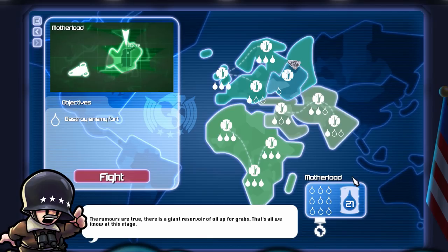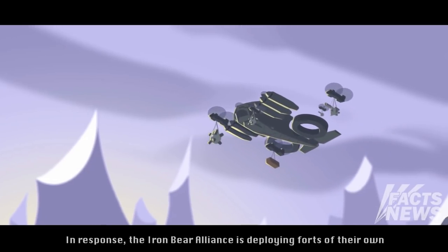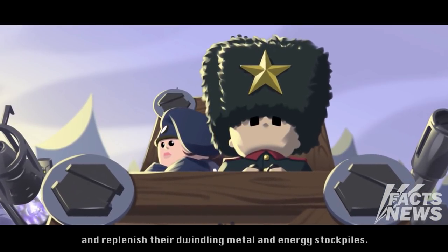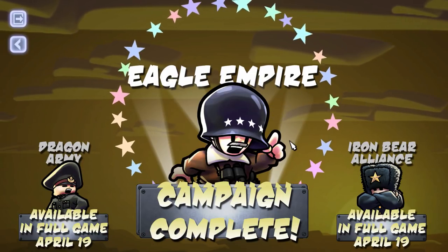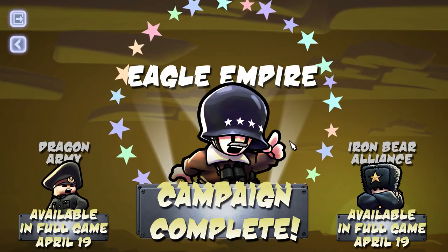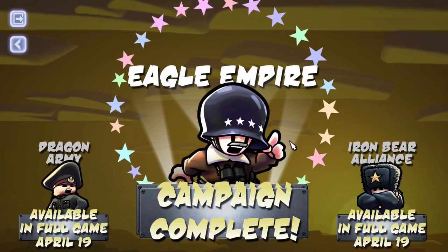Destroy the enemy fort — that's all we have to do. We got time for it, let's do it. The Eagle Empire, believing they've discovered the location of the Motherload, have lost contact with their helicarrier, the ESS Extravagants. The Iron Bear Alliance is deploying forts of their own to exploit the Eagle Empire's misfortune. And we're done — this is the early access build. The full game is not complete yet, so there's a lot more campaign still to come. I'm sure they'll add a bunch of different maps for the full release.